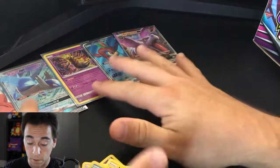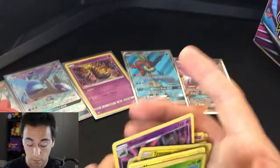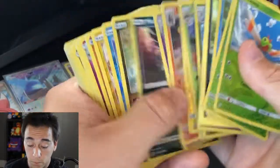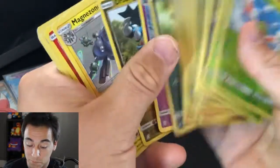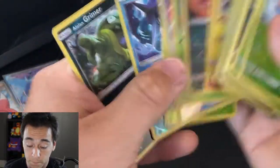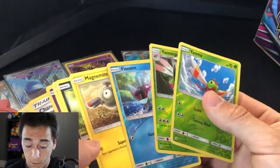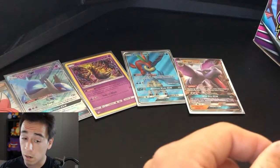Well, we got all this right here from the mini packs — all these reverse holos or holo rares. Which isn't too horrible. I don't think we passed $123 unfortunately. But like I said, it's all a numbers game. Didn't get a secret rare, didn't get an ultra rare — only got some full arts and some reverse holos. Not too bad. We're gonna move on now to these booster packs.